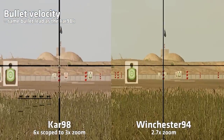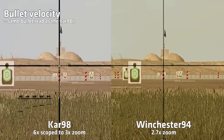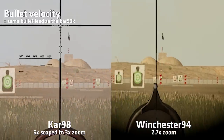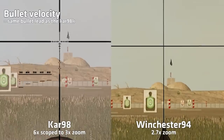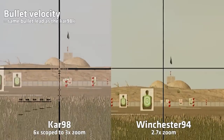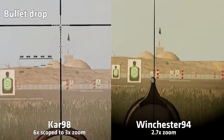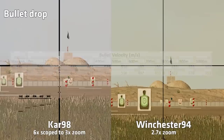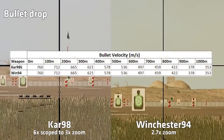As you can see from this example, I hit my target at the exact same time with both guns. The bullet drop is also the same — in fact, the Winchester 94 has the exact same ballistics curve as the Kar 98, so at any given distance, the bullet velocity will be identical for both weapons.